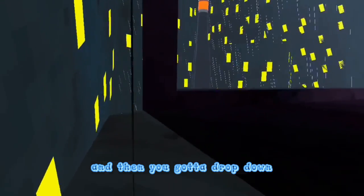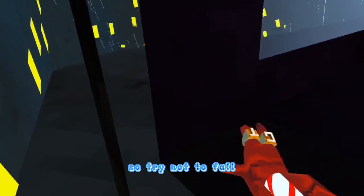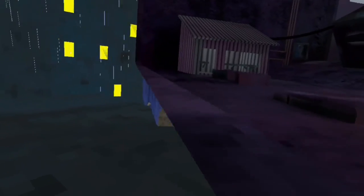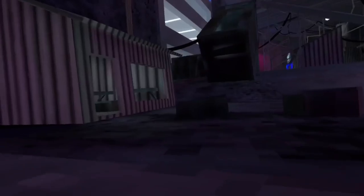You're going to want to go outside of here and then drop down. If you fall it's going to kick you out of Gorilla Tag so try not to fall. Then you're going to want to go under like that and swing your arm around here like you're doing bunny hops.